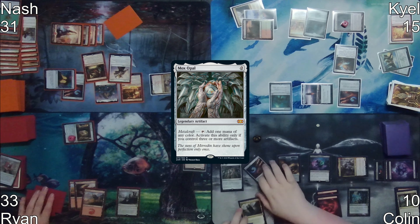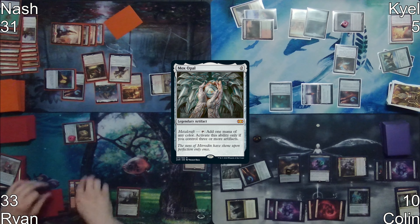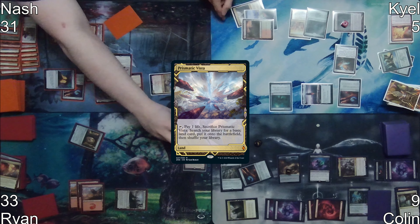Colin starts things off with Mox Opal. He moves to combat and attacks with Kroxa, causing another discard trigger. On second main phase, he activates Tinybones to deal 10 damage to Kyle.